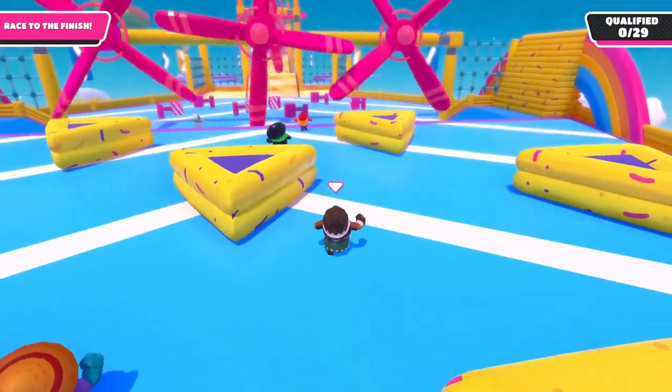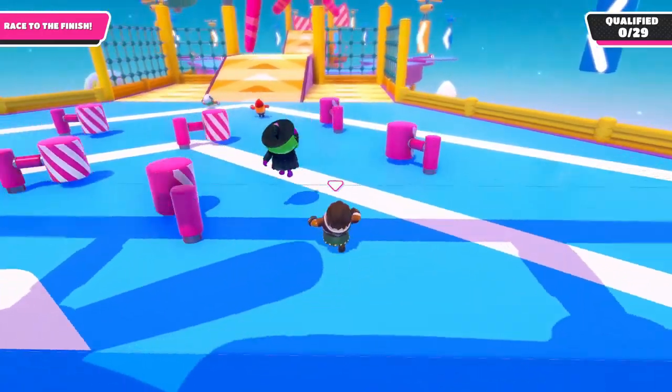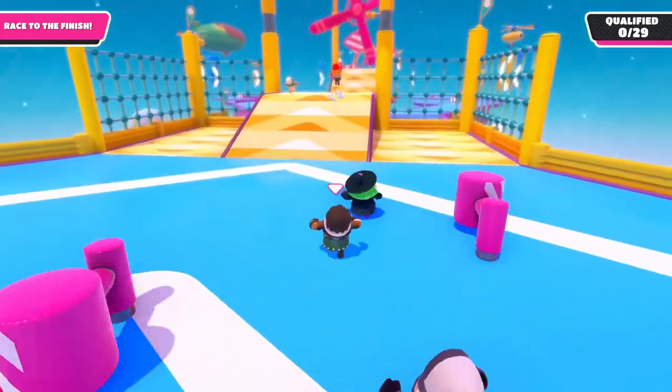When you come to the three windmills, run in the gap between the windmills instead of straight under one of them. This hammer variation shouldn't cause you any troubles.